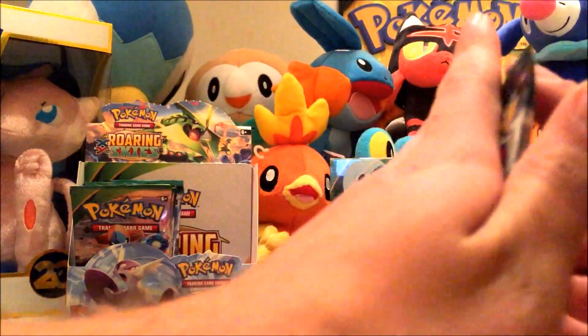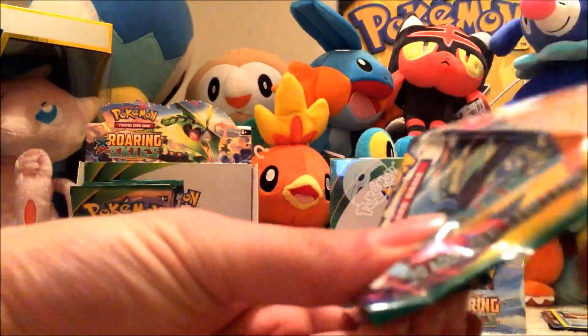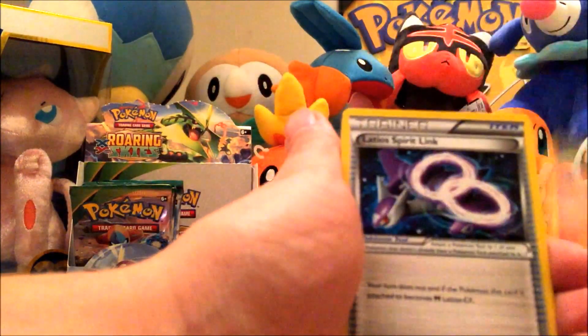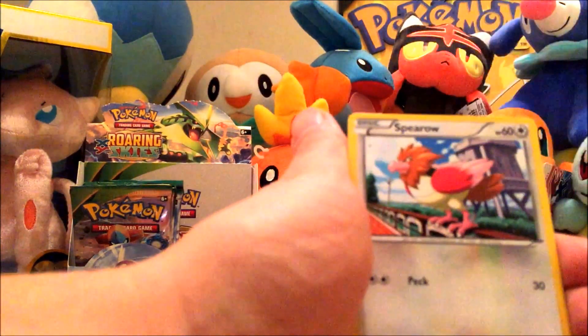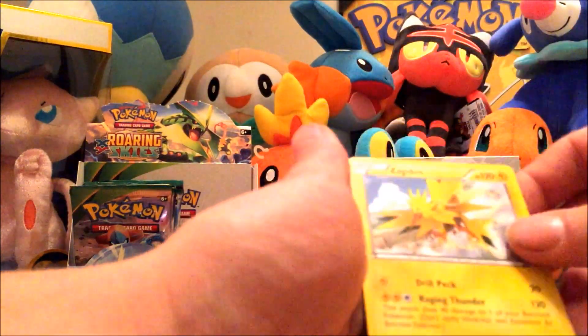We're at about the halfway point. We've got a Fletchinder, Latio Spirit Link, Exeggutor, Hawlucha, Pikachu, Natu, Spearow, Voltorb, Skarmory, and a Zapdos.